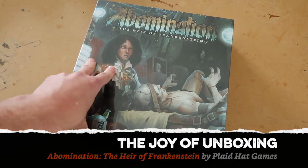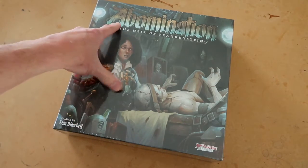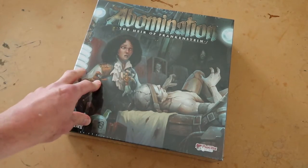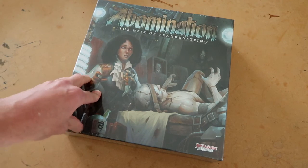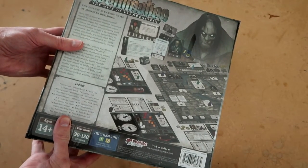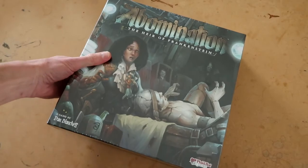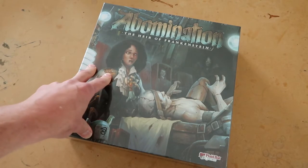Welcome fellow members of the Esoteric Order of Gamers, and welcome to another Joy of Unboxing. Today we're looking at Abomination: The Heir of Frankenstein. It's by Plaid Hat Games and it looks stunning. It is based on Mary Shelley's 1818 novel Frankenstein, or the Modern Prometheus. It looks suitably gothic, which is a theme I absolutely love. It's a worker placement game where you run around getting body parts, then put them together and try to shock life into them to create your own creature.